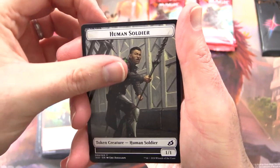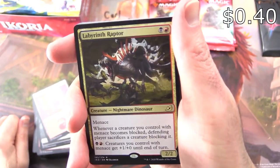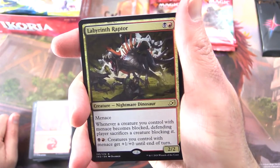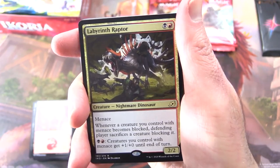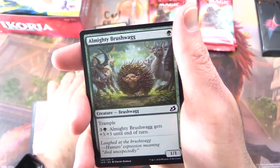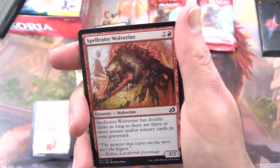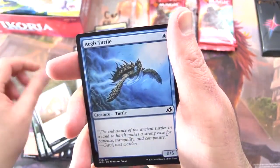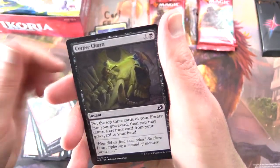We got a Human Soldier and a Mountain. The rare is Labyrinth Raptor — Creature Nightmare Dinosaur 2/2 for two in the Rakdos colors, with Menace. Whenever a creature you control with Menace becomes blocked, the defending player sacrifices a creature blocking it. For black and red, creatures you control with Menace get plus one plus zero until end of turn. Uncommons: Rorgren Crystal, Titanoth Rex, Flamespill, and the almighty Brushwag — I would not mess with him if I were you. Commons: Spell Eater Wolverine, Thwart the Enemy, Sleeper Dart, Sabertooth, Aegis Turtle, Cabin Whisperer, Daysquad Marshal, Cloudpiercer, and Corpse Churn.